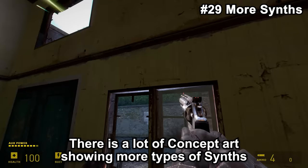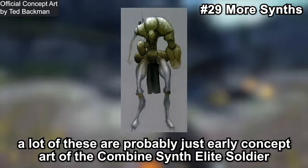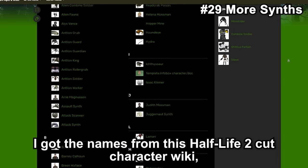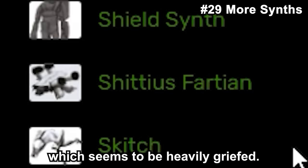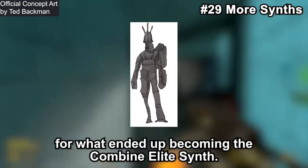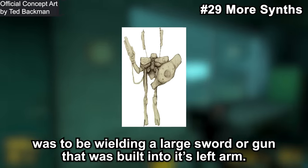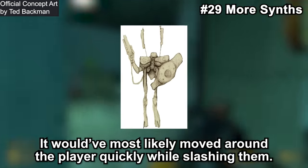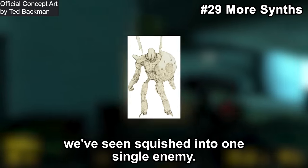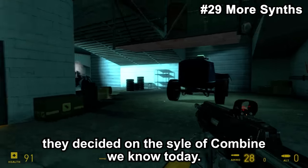There is a lot of concept art showing more types of synths than made it in, of which we know basically nothing. To be fair, a lot of these are probably just early concept art of the Combine Elite Soldier. The Shield Synth is most likely an early concept art for what became the Combine Elite Synth. The Slasher Synth was to wield a large sword or gun built into its left arm, and would most likely have moved around the player quickly while slashing. The Juggernaut Synth kind of looks like all humanoid synths squished into one enemy. All of these were most likely cut once they decided on the Combine style we know today.